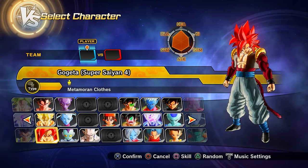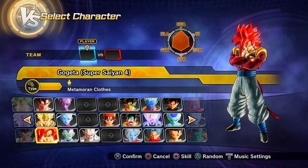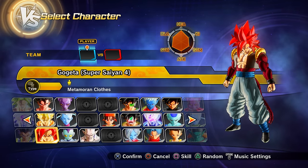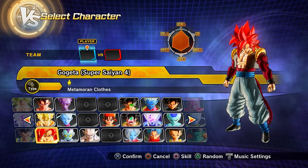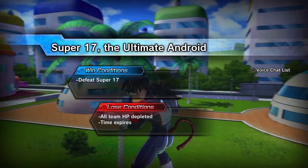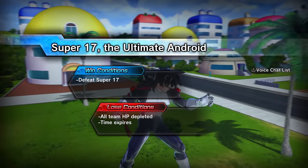Clearing parallel quest 94 (unlock by clearing PQ 93) gets you Super Saiyan 4 Gogeta as a playable character. Clearing parallel quest 95 (unlock by clearing PQ 94) gets you preset 2 of GT Goku and Super 17.